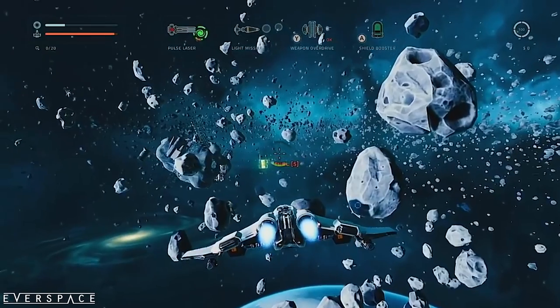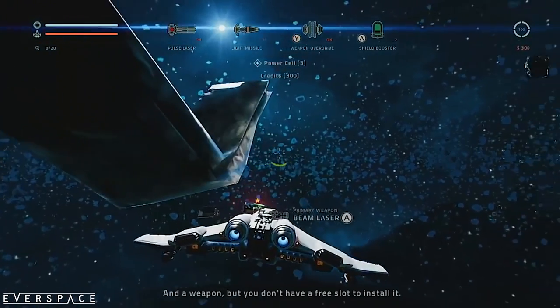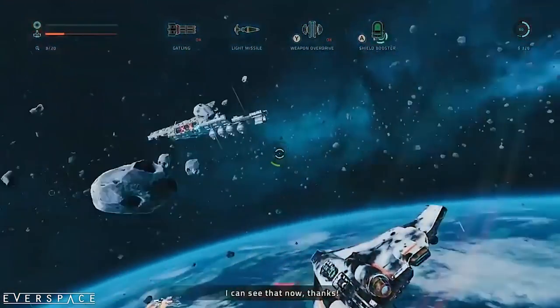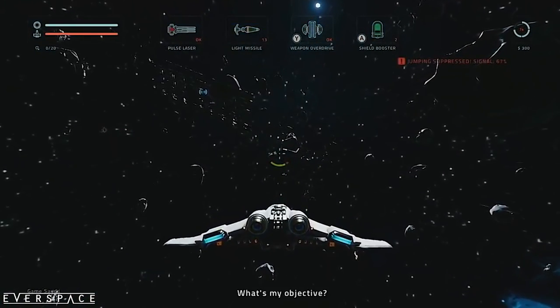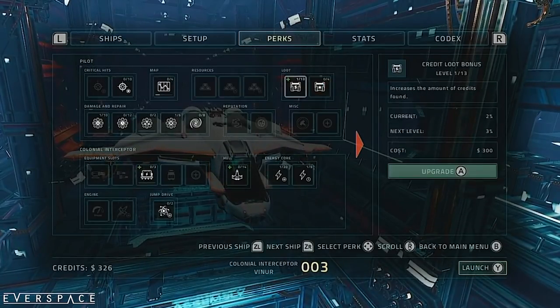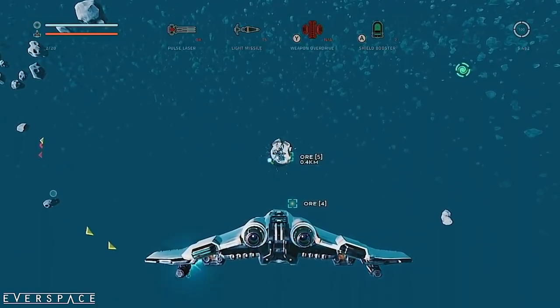Everspace spits you out into randomly generated areas of the universe. Each area may contain enemy ships, story elements, collectibles, materials to mine, stations to upgrade your ship, and much more. Once you've explored an area — or it's become too hot to handle — hyperdrive your way into another area of the galaxy. When you inevitably die, because this game is brutally difficult, use whatever resources you found to upgrade your weapons, health, and shield, then jump back in and try again.